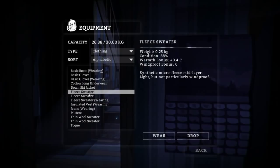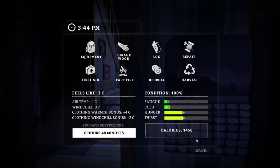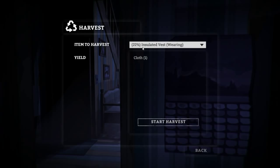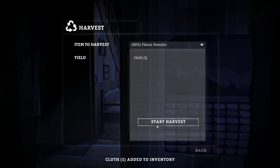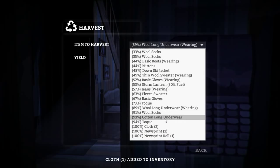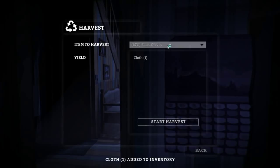So you take off the thin wool sweater to replace it with a fleece sweater. Fleece sweaters unfortunately aren't that great — in fact the thin wool sweater is probably better. So we want to put that back on and then harvest the fleece sweaters to improve our other gear. I'm gonna harvest the 69% fleece sweater — I know what a cardinal sin that is, but it's got to be done. The thin wool sweaters are providing much better warmth, so the fleece sweaters would just be dead weight.